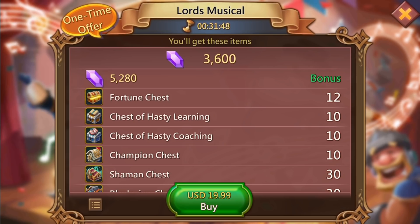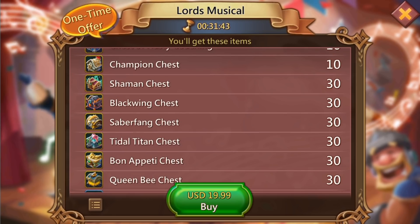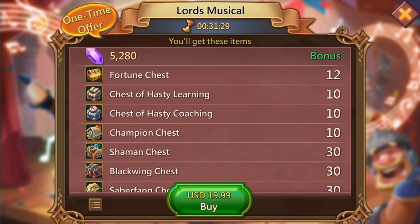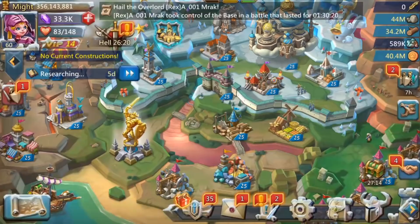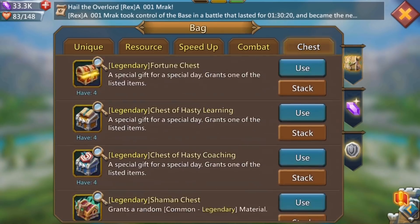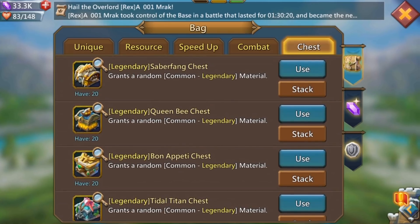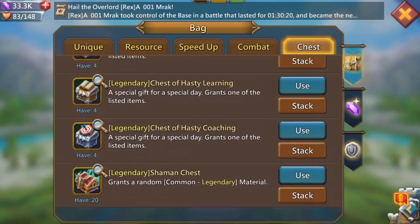You can get 10 champion chests from a bursting with riches pack for five pounds, so that's neither here nor there. Looking further, we get the same chests as before but increased, and the black wing chest has appeared — we get 30 of each, which is pretty good. There are some extra resources too, but I'm on the fence about whether this is worth the $19.99 price tag, so I'm going to take a pass on this for now. From the first purchase I got 20 of each chest, but the upgraded pack only gives 30 — that should really be 50.